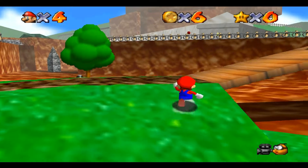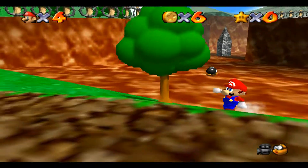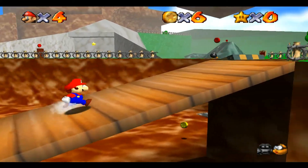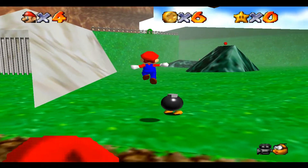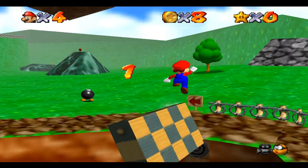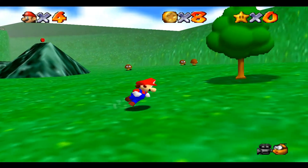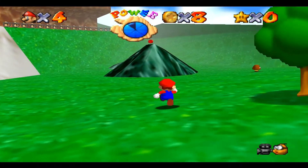I've gotta find the switches. Oh, I could just punch it. Whoa! We got a red coin — let's get a red coin. There we go, one. It blew out some coins. I don't know what that one is — looks like a bouncing bubble or something.